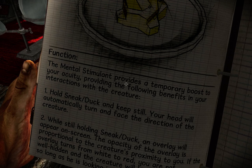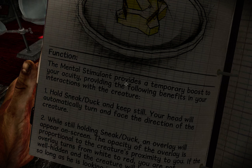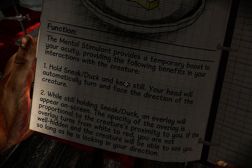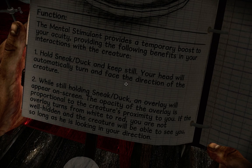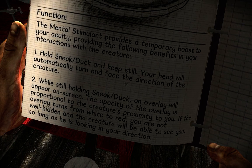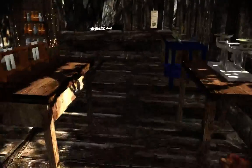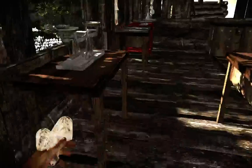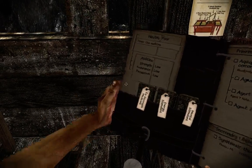A mental stimulant provides a temporary boost to your accuracy providing the following benefits in your interactions with the creature. With the creature? With what creature? Hold sneak/duck and keep still — your head will automatically turn to face the creature. Holding sneak/duck, an overlay will appear on screen. The opacity of the overlay is proportional to the creature's proximity to you. If the overlay turns from white to red you are not well hidden and the creature will be able to see you. Okay, but why do I need to sneak? Oh, so many questions that I just don't have the answers to.